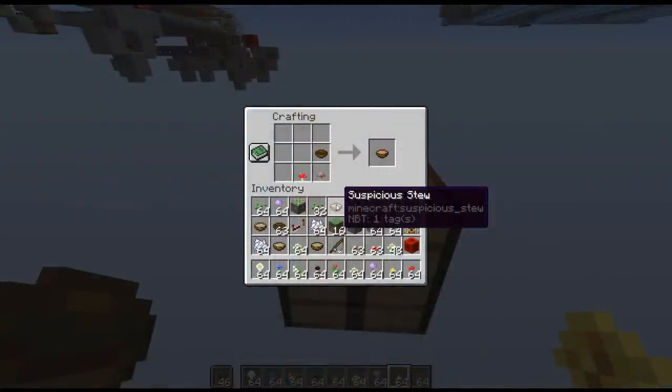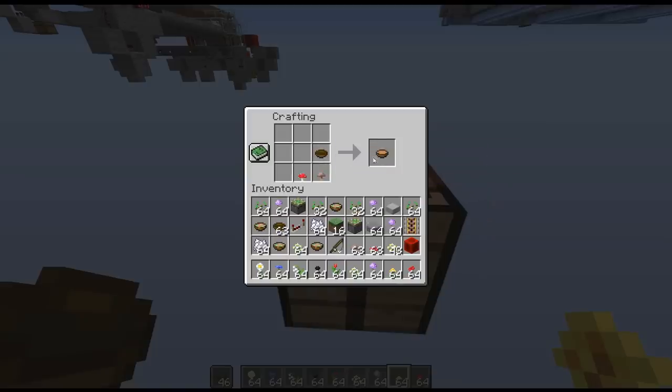Suspicious stews are a stew that can be crafted in survival that will give you special effects. This is a normal crafting recipe for a mushroom stew, and if you add in different flower types, it will produce different types of suspicious stew, which all first look the same but have a different NBT tag depending on what type of effect they will give you.